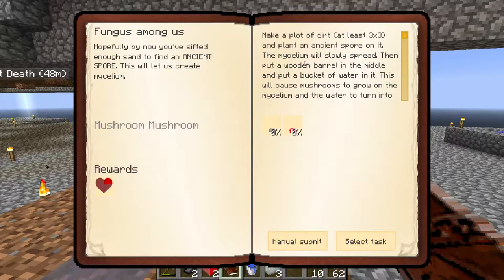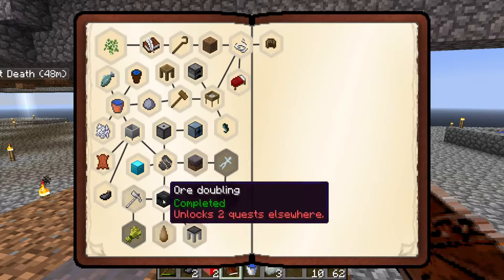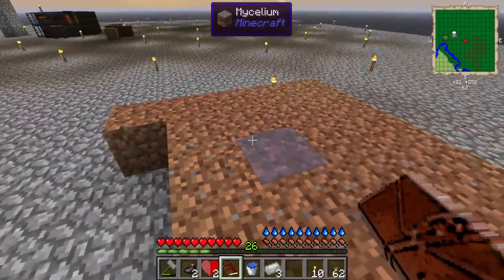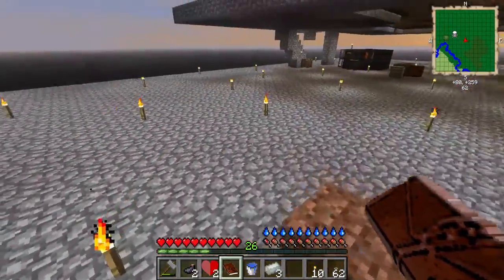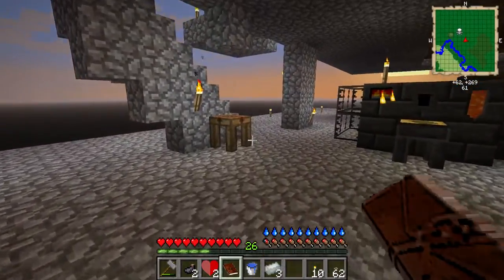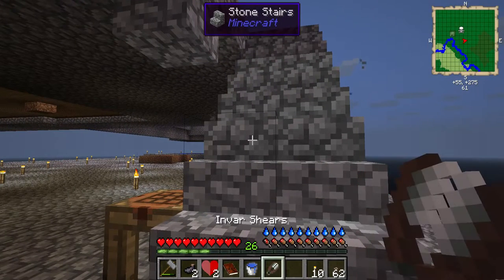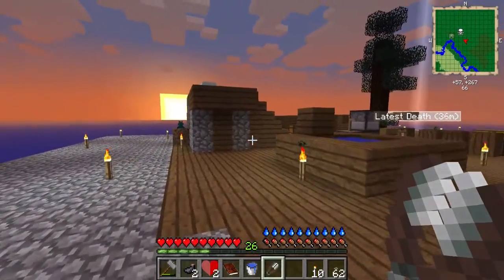Now what we do is plant the ancient spores and wait for it to spread. According to the book I'll then need to put a wooden barrel in the middle and put water in it. While the mycelium is spreading let's continue with the other unlocked quests. I also need three more dirt to make this plot nice and even. Let's make the invar shears and give them a go.